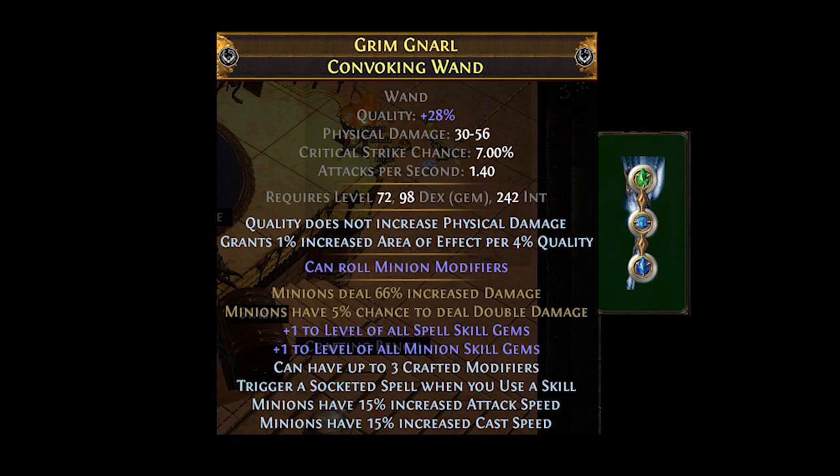As usual, the first step with every craft is identifying the mods I want for my item. This time, I knew I wanted plus 2 to minion gems, increased minion damage plus chance to deal double damage — which is an incursion mod — increased minion attack speed and cast speed, and I also wanted to be able to craft socketed spell trigger on cast.